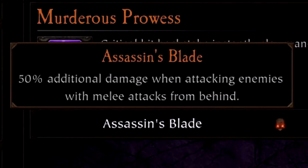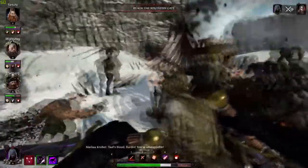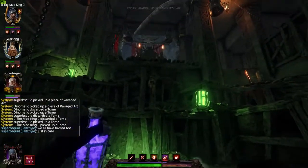The Shade's second passive is Assassin's Blade: you gain 50% additional damage when attacking an enemy from behind with a melee attack. Now this is really good, but when it combines with the rest of her kit, it makes it really, really good.